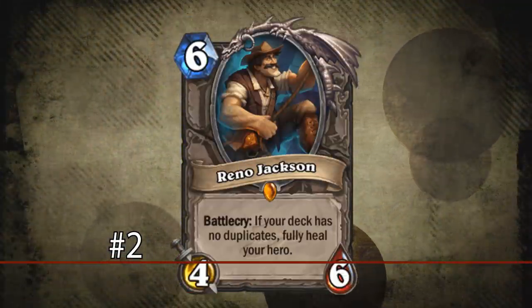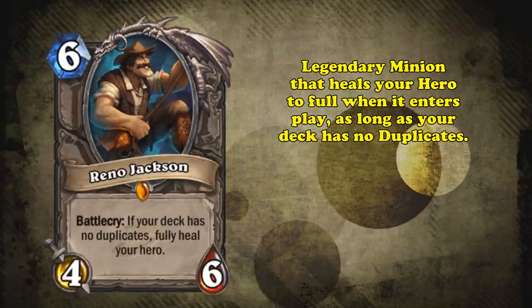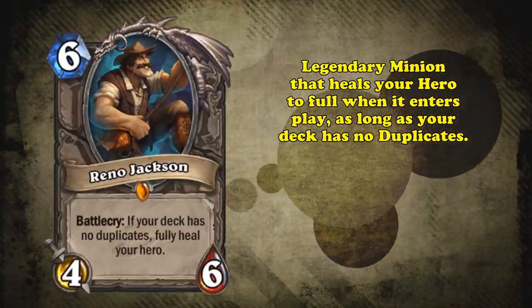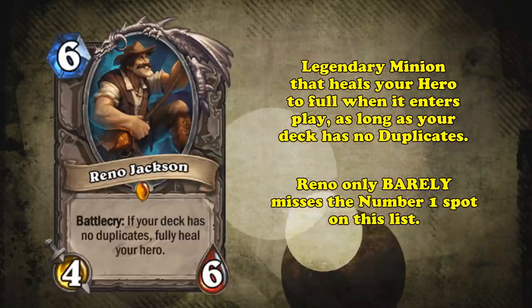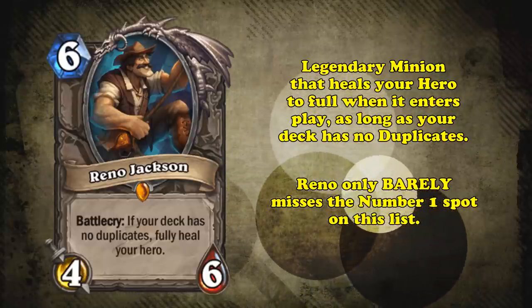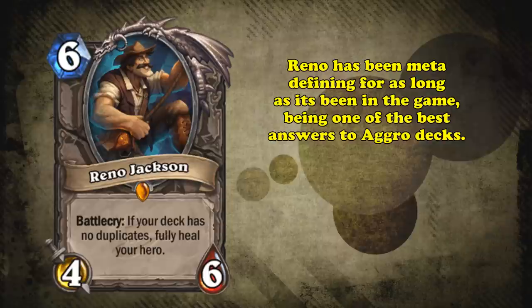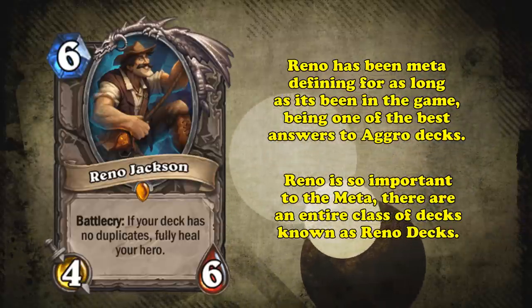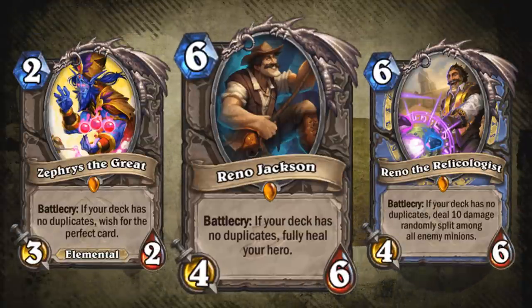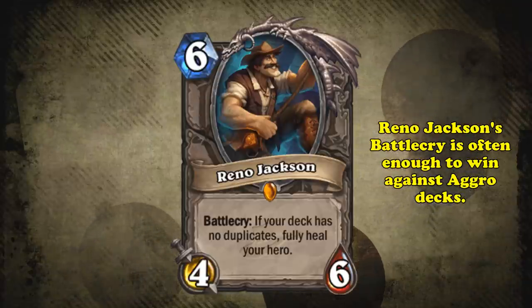At number 2, we have Reno Jackson. This 6-mana 4-6 heals your hero to full health, but only if your deck has only unique cards in it. That means if you have duplicate cards in your deck by the time you play Reno, his effect won't go off. And as much as it pains me to say it, Reno isn't the number 1 spot on this list, especially since this is what most veteran players first think of as the best card that can heal you. For Reno's entire lifetime, he has single-handedly stopped aggro from running rampant and being the best deck of the format. And to players confused as to why healing your hero to full health with such a severe limitation has been good for so long, it's because this is actually all you need to do to beat many aggro decks in Hearthstone.